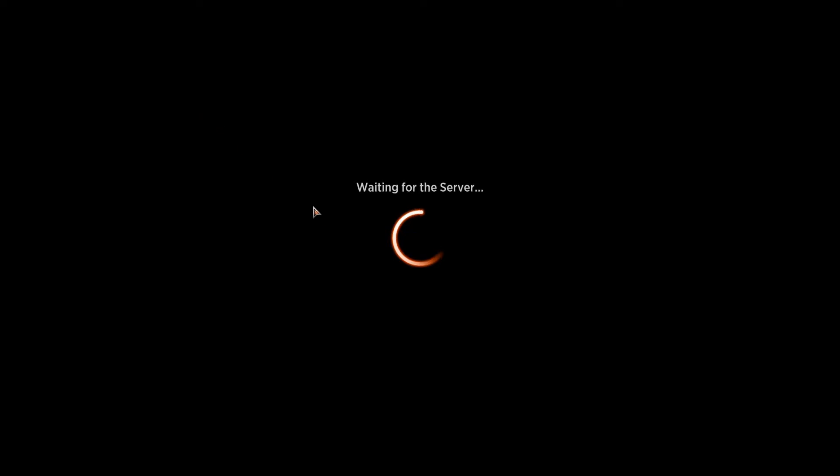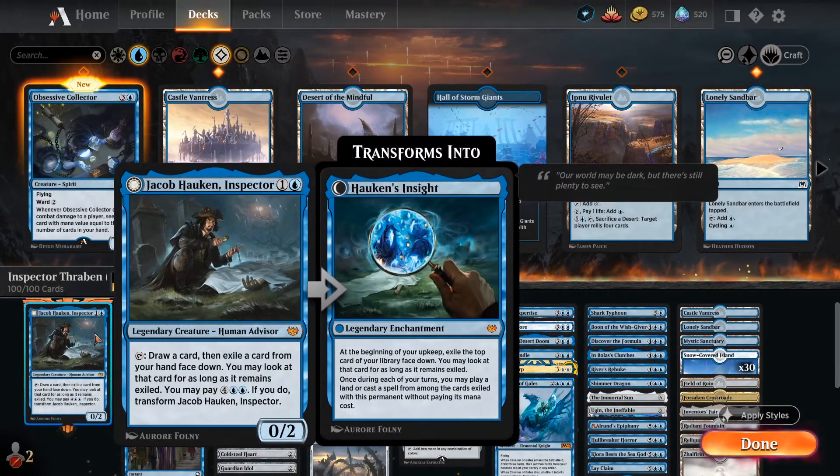This is going to be Jacob Hawken, Inspector. Two mana, zero-two, legendary creature. You can tap and draw a card, then exile a card from your hand face down. You may look at that card for as long as it remains exiled, and then you may pay six mana. If you do, transform Jacob Inspector into Hawken's Insight, which is a legendary enchantment.